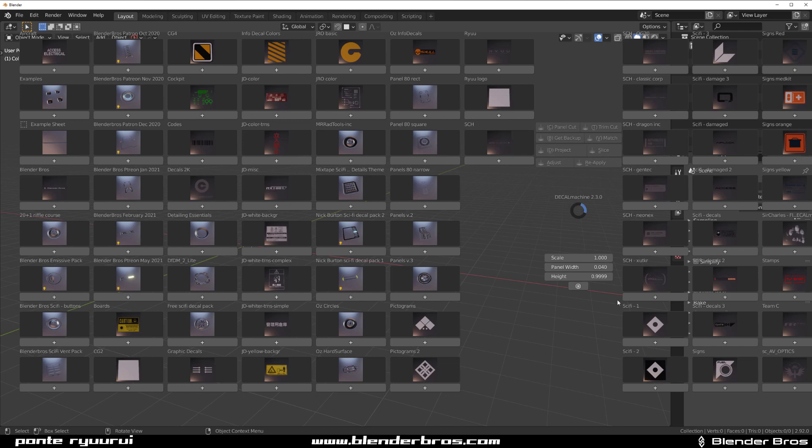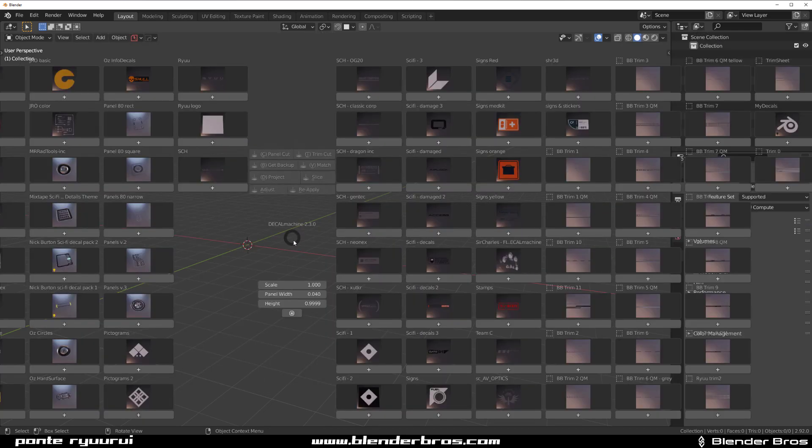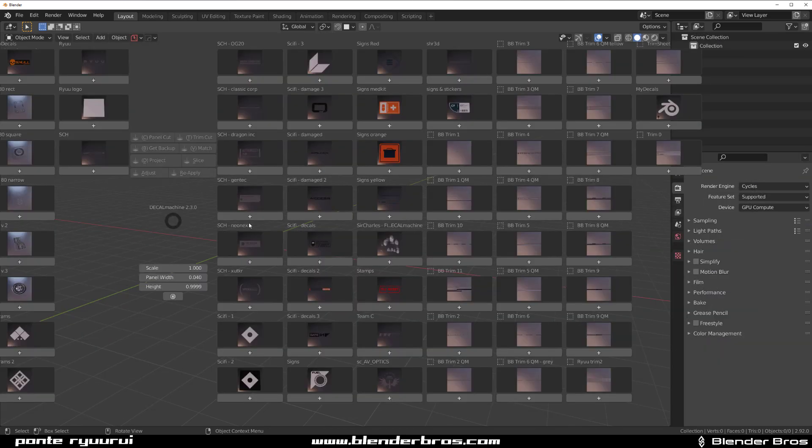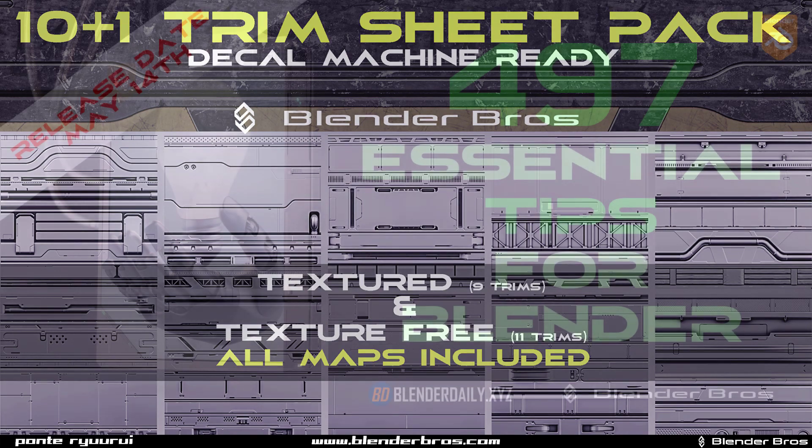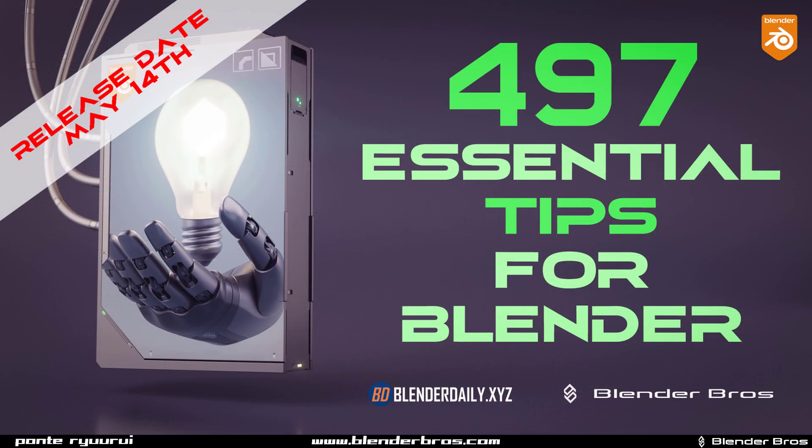I'm probably going to have to fix all these and revise what I have here, remove stuff I don't need. Trim sheets are taking a lot of space as well. We get a lot of Blender Bros trim sheets — textured and non-textured — so they take a lot of space. But you can organize those as well if you want to.